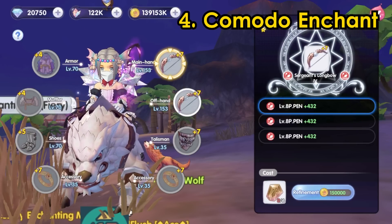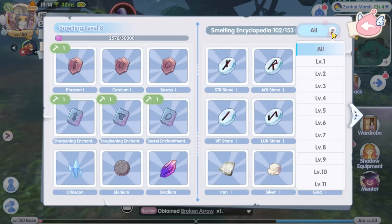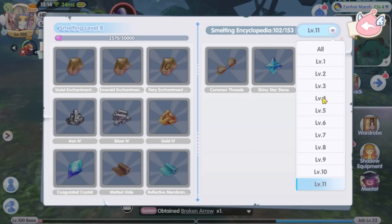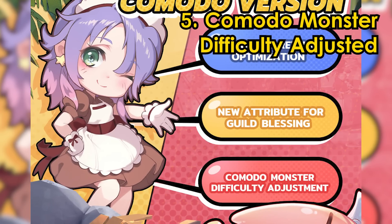With that, there will be new enchantment stones that you can craft for the Komodo enchant. And the life skills — fishing, gardening, mining, and so on — their life skill level upper limit is also increased.